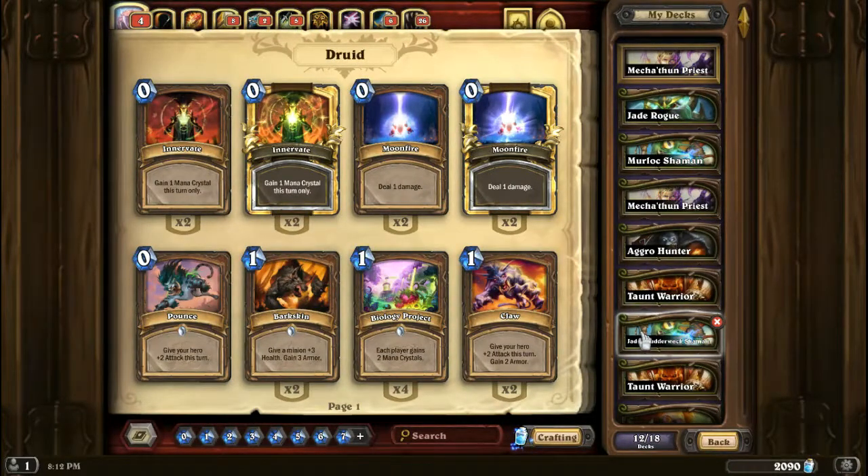As always, if you're uninterested in the deck list and want to jump straight ahead to the matches, you may refer to the top right-hand corner of your screen. This will tell you the time to skip ahead to.